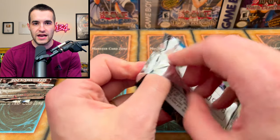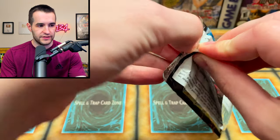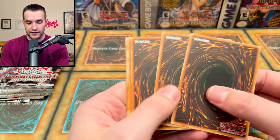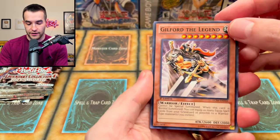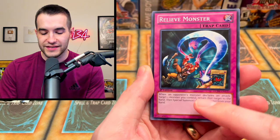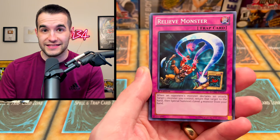First pack of Legendary Collection 4 — can they beat the original Legendary Collection with all those old school packs inside? Right off the bat we have a Twin-Barrel Dragon, some pretty good commons, and Guilford. We got Relieve Monster, and this is actually a Secret Rare in Retro Pack 1 — which is insane. I actually have one for sale on TCGPlayer if you're interested.